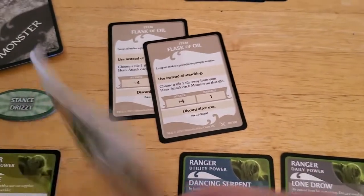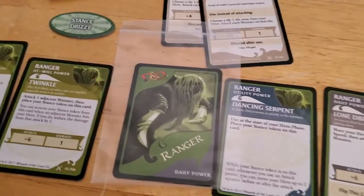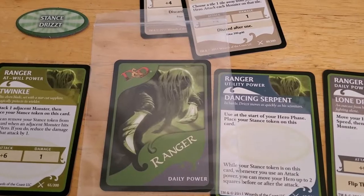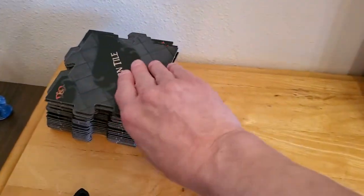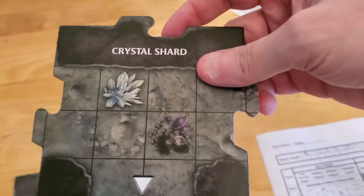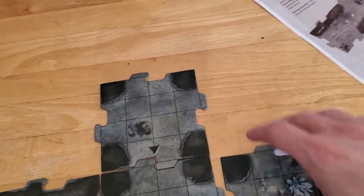Let me flip this over before I forget. I keep all the cards in a little bag for all the different heroes — that was the only one left for Drizzt, and I forgot to take it out of the bag between turns. So that's why it's in that bag. Now we are on an unexplored edge, so we will draw a tile. And we got a Crystal Shard — not that that matters for this adventure, but that's the name of the tile.